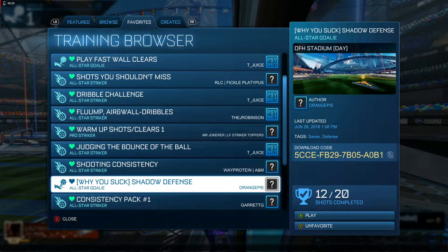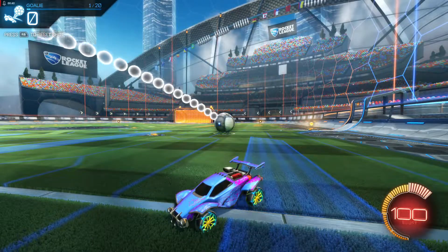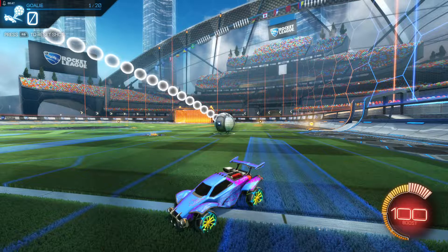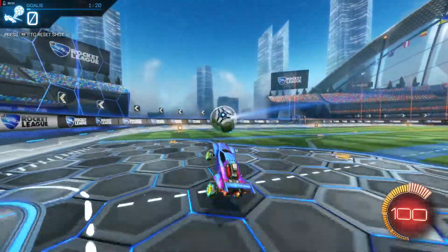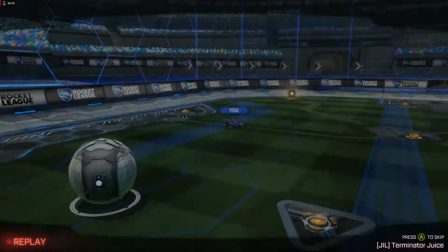The basic idea of shadow defense is: instead of just driving towards the ball on defense all the time, sometimes you know they're going to get there first, so you drive away from the ball — it gets you in a better position. You don't get just one shot; you're in a way better position to defend. Imagine they come from their side, you can't get the ball, so you turn and drive away, and then they take the shot — which is what will happen here.